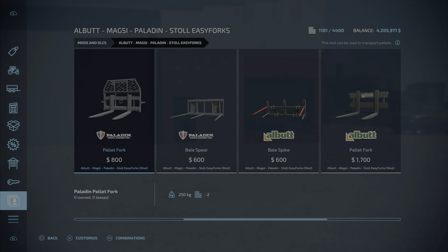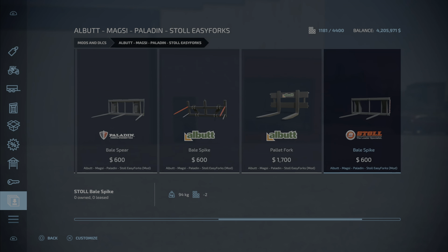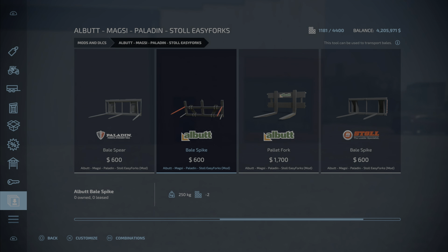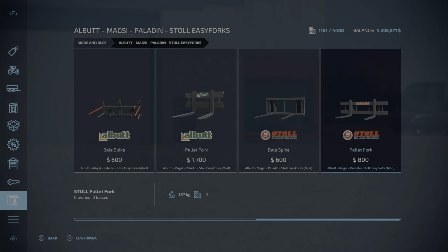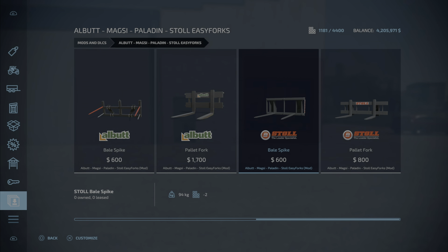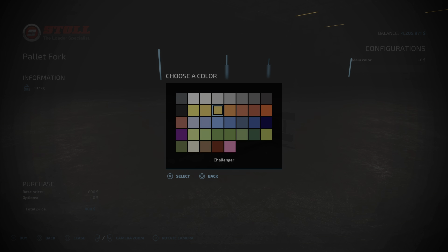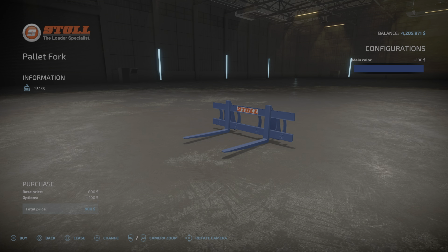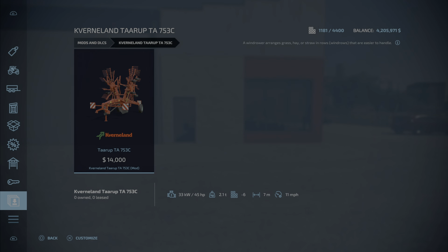For the Paladin, both take up two slots — we have the pallet fork coming in at 800 dollars and the bell spike at 600. The Elba both take up two slots as well: 600 for the bell spike and 1700 for the pallet fork. The Stole equipment also takes up two slots: 600 for the bell spike and 800 for the pallet fork. The only options are we can change the main colors on all of these. So that is the Elbit Maxi Paladin Stole Easy Forks by Gnome Adam.